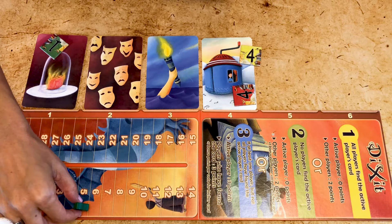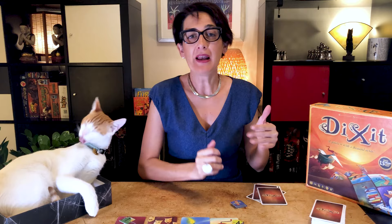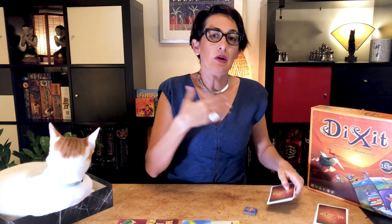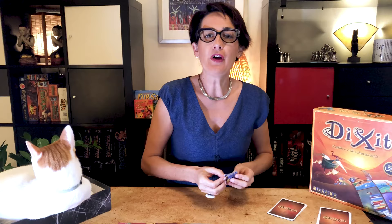Once the points are counted and scored, each player takes a new card from the deck, and the player to the left of the storyteller becomes the new active player. In a three-player game there are slight variations: players receive seven cards instead of six, and while the storyteller plays one card, the other two players each play two cards, for a total of five cards in play — that's why you need number tokens from one to five. The voting and scoring remains the same. The game ends as soon as a player reaches 30 points, or when the deck runs out, in which case the player with the most points wins.